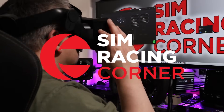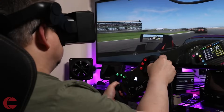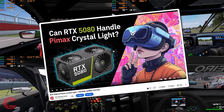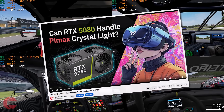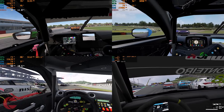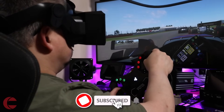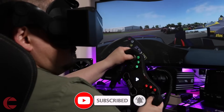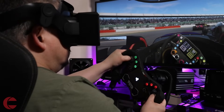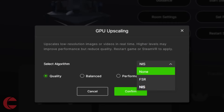A recent Pimax Play software update introduced GPU image upscaling. It's a feature I made good use of in my RTX 5080 and Pimax Crystal Light racing games video, and it helped me achieve a solid 90fps across all the games I tested while still maintaining good visuals. I realised how incredibly effective GPU image upscaling was, and I felt it deserved its own follow-up video. So here we are. You have the option of NVIDIA Image Scaling or AMD FSR.